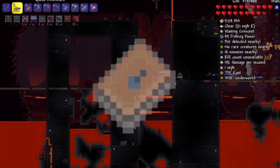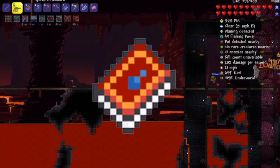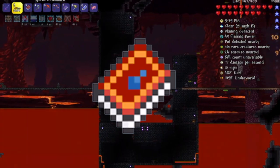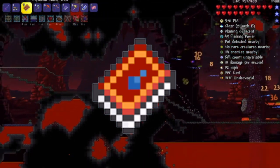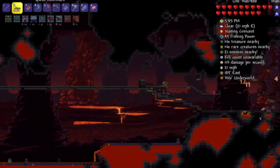Next, there is the Water Bolt paired with the Mana Flower. The Mana Flower automatically drinks potions when necessary and it increases the damage of your Mana Weapons. This is also essential, because with the Water Bolt's infinite pierce, it does a good amount of damage to other enemies and even the eyes. This is another must-have, so remember to bring a plethora of Mana as well as Healing Potions, because both of those are real game changers.